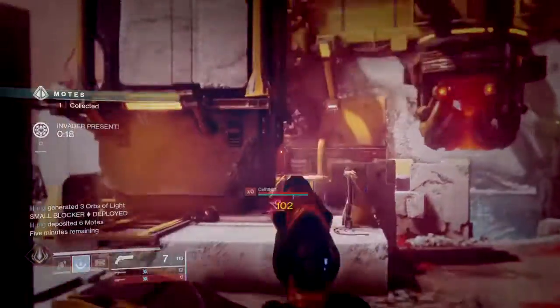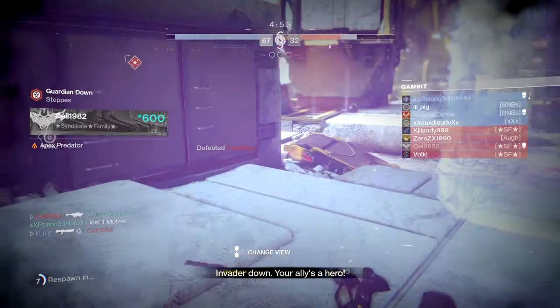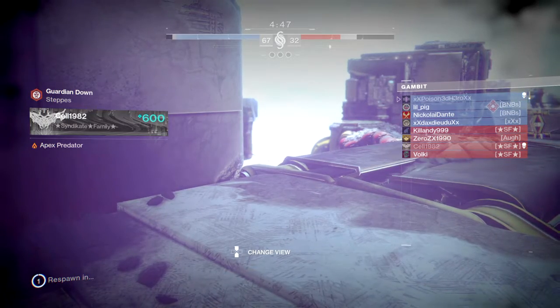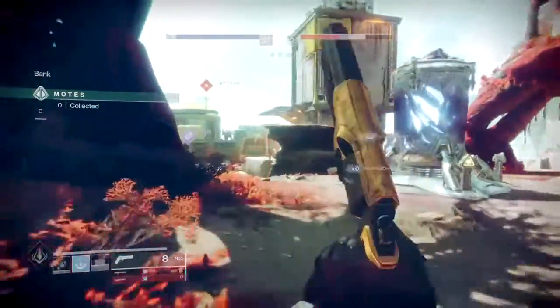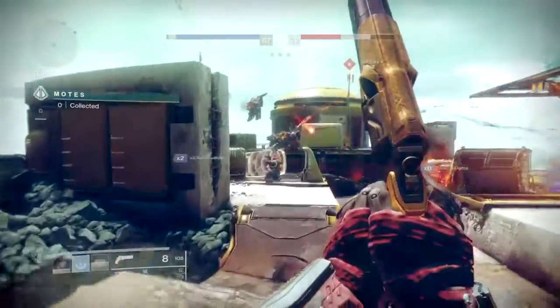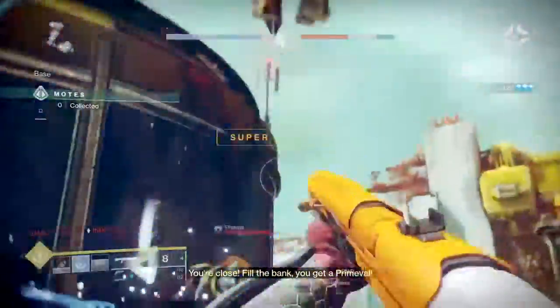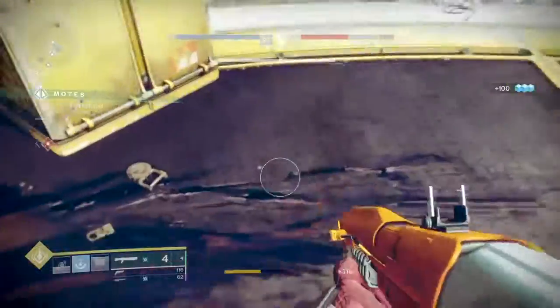Overall, the best blocker to use and abuse in Gambit is the Taken Phalanx, given their low cost, spam ability, and all-round effectiveness when combined with other blockers. You can also combine them with Taken Knights, which specialize very well in supporting them. If you want to do even more damage, go ahead with Taken Ogres, but they're most effective when combined with other Taken Ogres. For team play with dedicated roles, have at least one player focusing on Taken Phalanxes to pressure the enemy team into wasting special, heavy ammo or their super, then let teammates bring in the bigger and harder-hitting blockers.